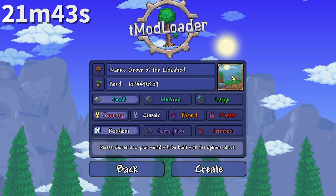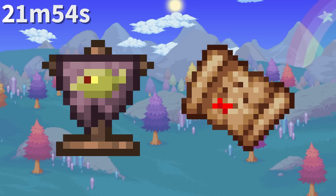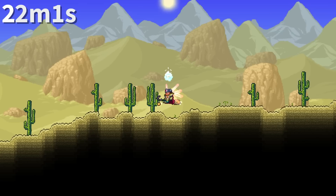Prior to 1.3.2, you were not able to choose the world evil. However, this option was added as long as you've entered hard mode in at least one world. Both the goblin battle standard and pirate map require at least 200 health to use, which is also the requirement for the invasions to spawn in the first place.